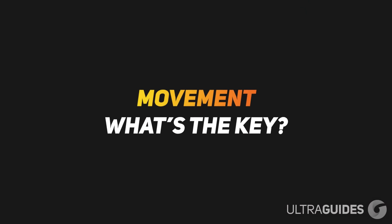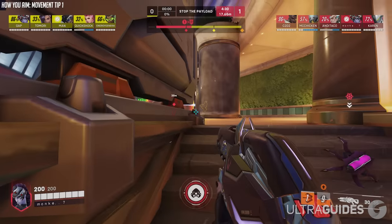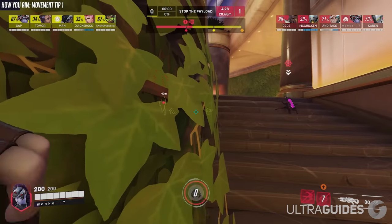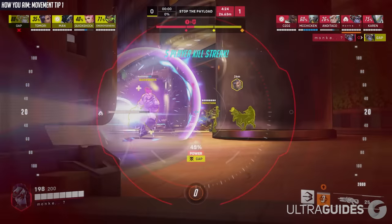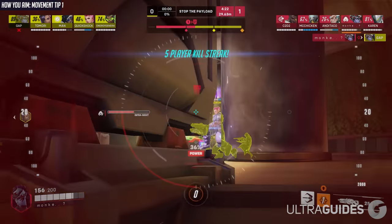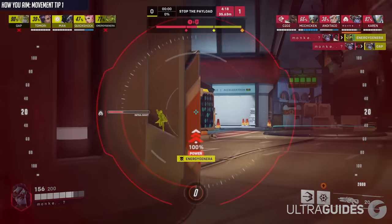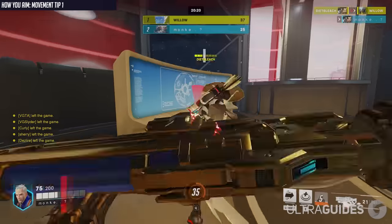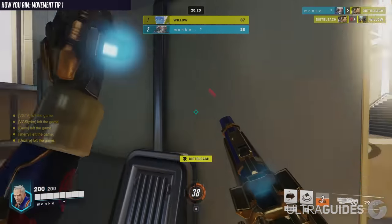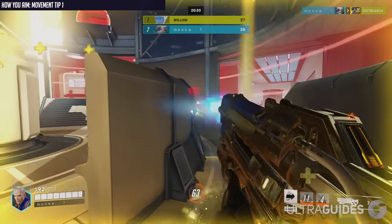So what is the key to good movement? Know when and how you're going for a shot. On heroes like Cassidy, Widowmaker, Ash, Sojourn, or any other high-damage single-shot weapons, it's a good strategy to stop moving when you take the shot and then keep moving when you're done. On heroes like Soldier, Orisa, Sombra, Mei, Symmetra, or any other semi-automatic or tracking weapons, you want more continuous movement so that you can track and move simultaneously.